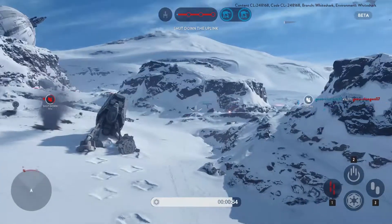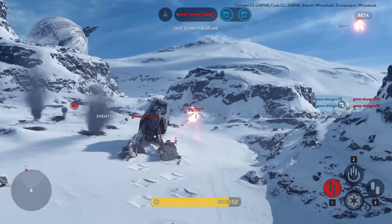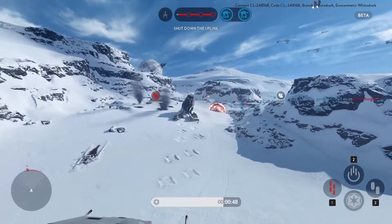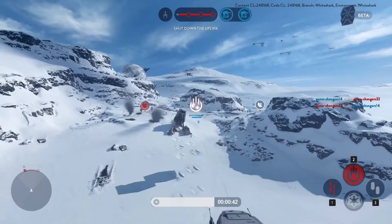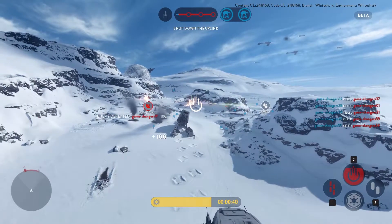It's a challenging first phase, and putting hurt on the AT-ATs can be difficult when you're being wiped out by a near-invincible chicken walker. The round we won as rebels saw me spend nearly my entire round inside either an X-Wing or an A-Wing, which the rebels get access to in the second phase, and I was focused on killing the AT-STs when they were alive.